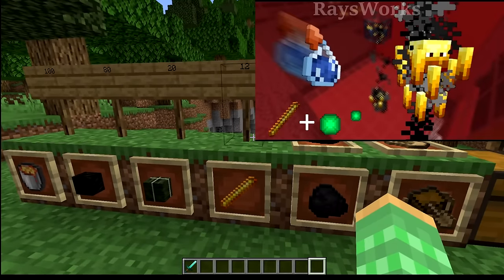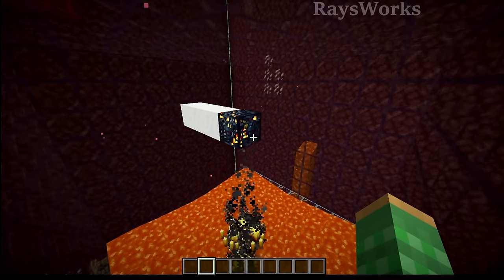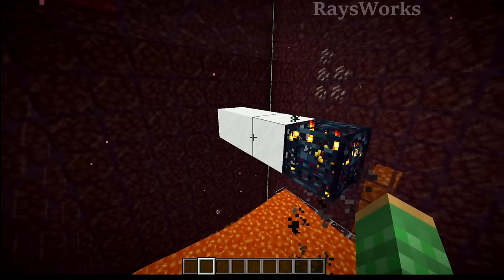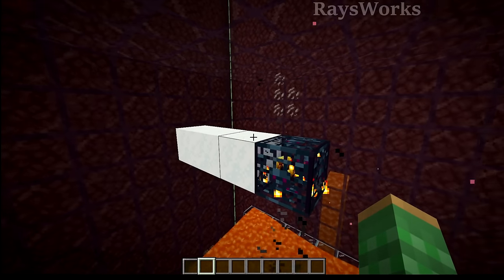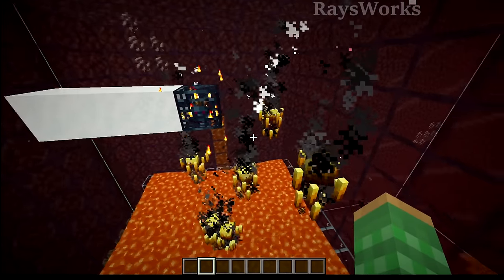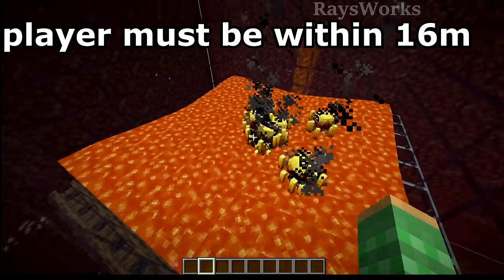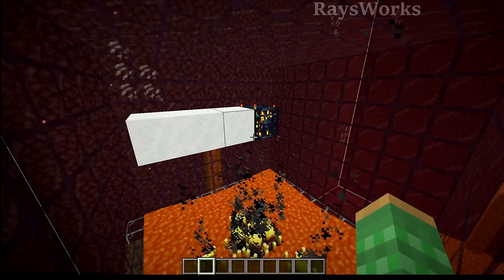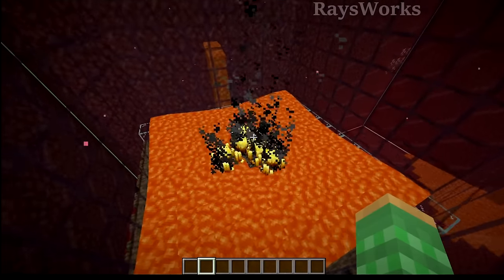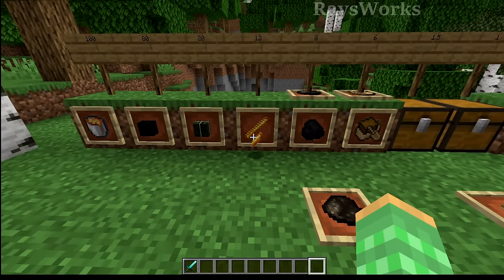Even better than coal is blaze rods, which can fuel a total of 12 things with a single item. To get blazes you could use a nether fortress farm or a blaze spawner with some powder snow so they spawn on top and walk off the edge, then spawn periodically and get washed toward the center where the player kills them with flowing lava. But farming blazes using spawners is even worse than natural mob spawns, as the player has to be within 16 blocks for one of these to work. For this reason, blaze rods are not a contender for the best fuel.